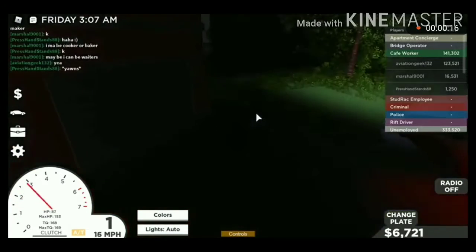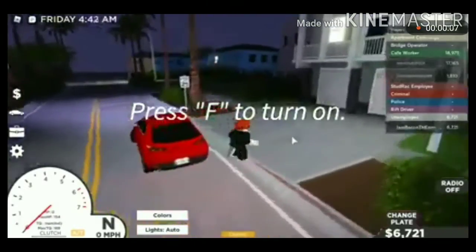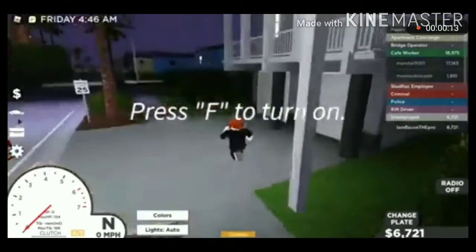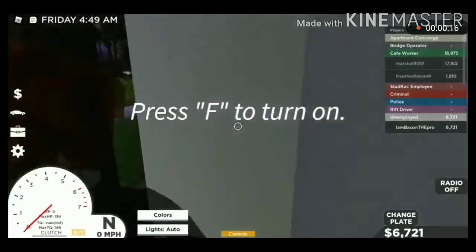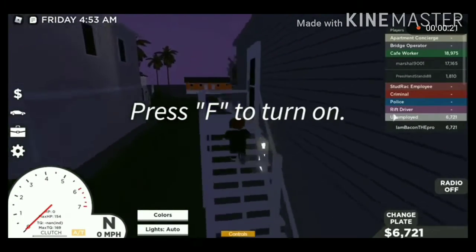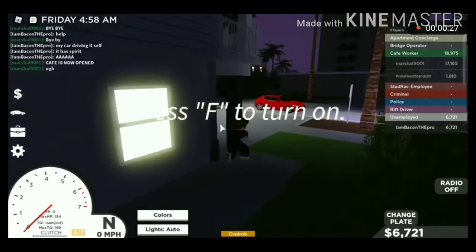Wait, what? Did you see that? That was actually a little weird. I think there's some problem with the press-to-turn-on — that font is still there when I start the car. Also I do realize that these houses are not affordable, except maybe the apartment.